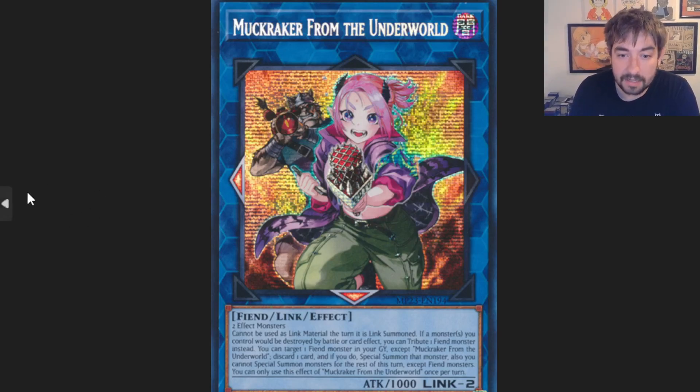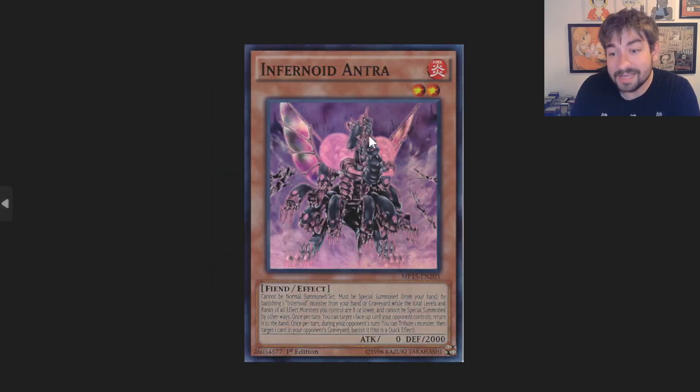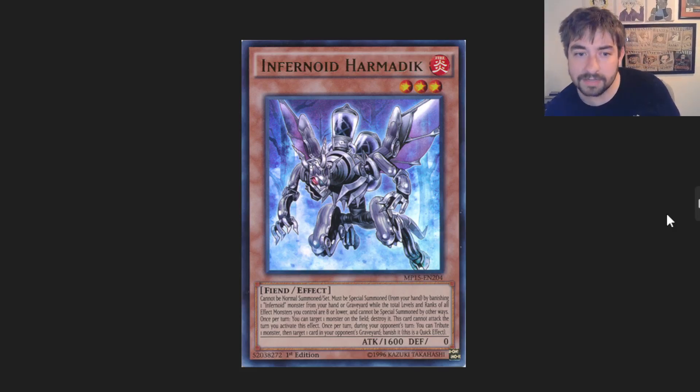I think we're in a really cool place and the deck is really looking nice. The one thing I never really loved about Infernoid is it definitely always felt kind of bricky — all these guys who can't be normal summoned or set, and if you don't find Decatron the deck can't really play. Luckily, we're getting a ton of new ways to more consistently find Decatron. And the Snake Eyes can definitely carry the load at times and do their own plays. I would like an additional way or two to unbrick Infernoids — maybe a new starter spell that gets both a send and a search, setting up the ability to summon one of the extenders for free.